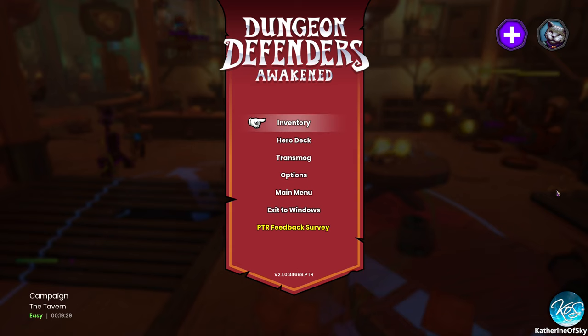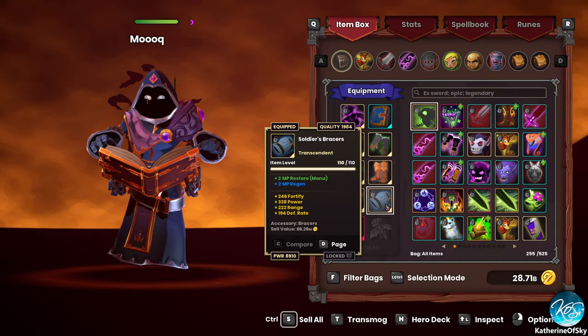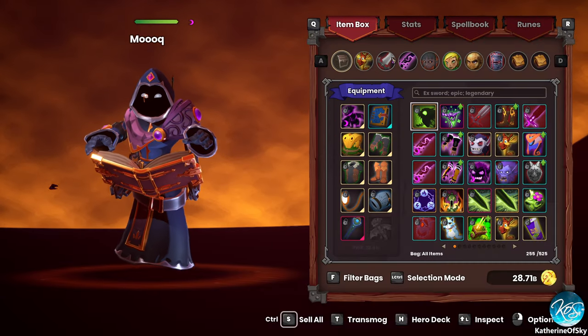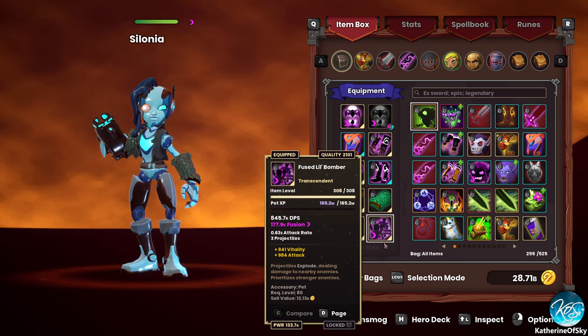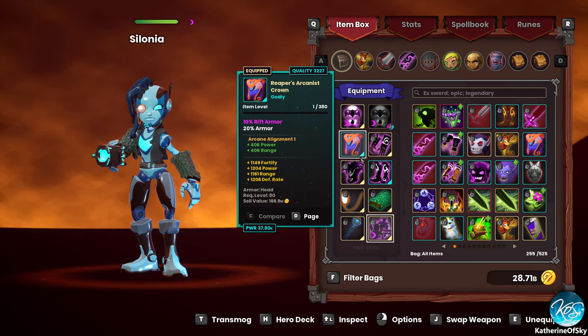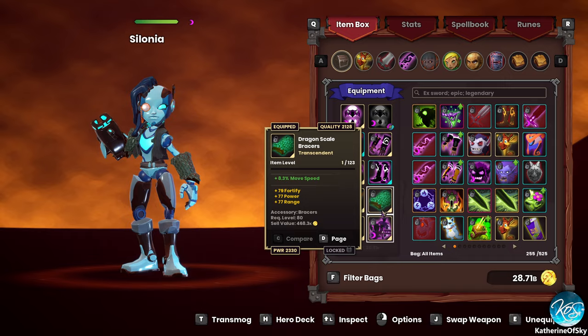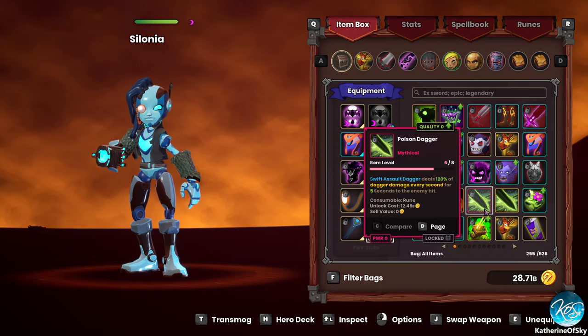I got an awesome cat — we farmed some really amazing cats. By the way, cats do not stack, just FYI. I thought that might be useful information. So I'm going to use my fused little bomber until I can find other nice perfect pets, and it'll be great.